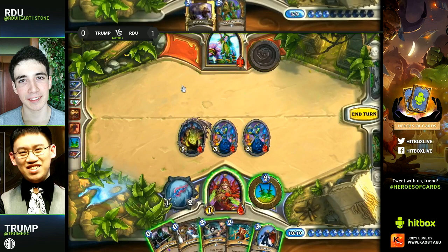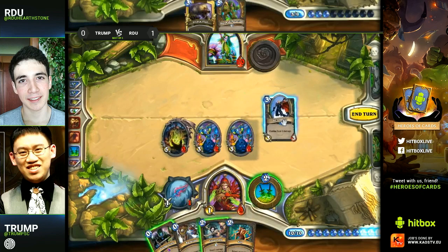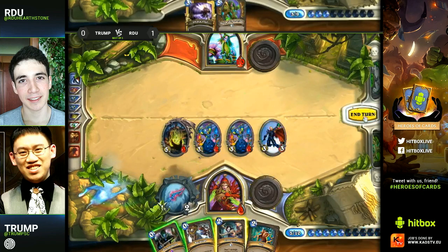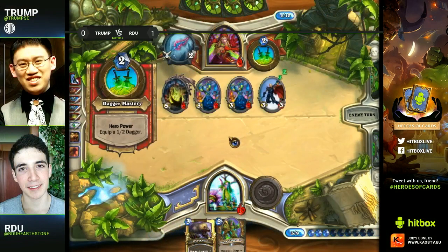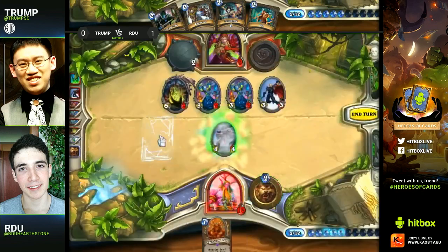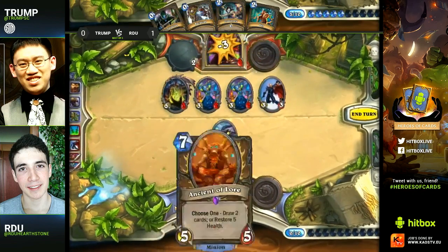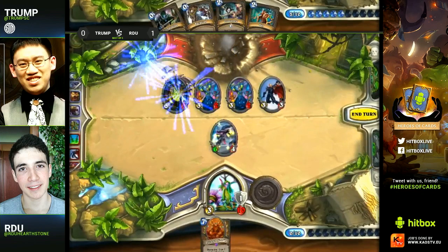He would have three less health, so yeah — Trump is pretty dead. The Loatheb didn't stop anything from being played last turn, and with only six health that's combo range for just about anything. Of course we know RDU has that in his hand. He's trying desperately to put out as much damage as possible but it's just not enough. RDU didn't just get one win with his Druid — he's going to pick up two wins in a row. There is the Druid of the Claw, the combo, the Roar, six damage right to the face plus hero power. Well played RDU, two wins.